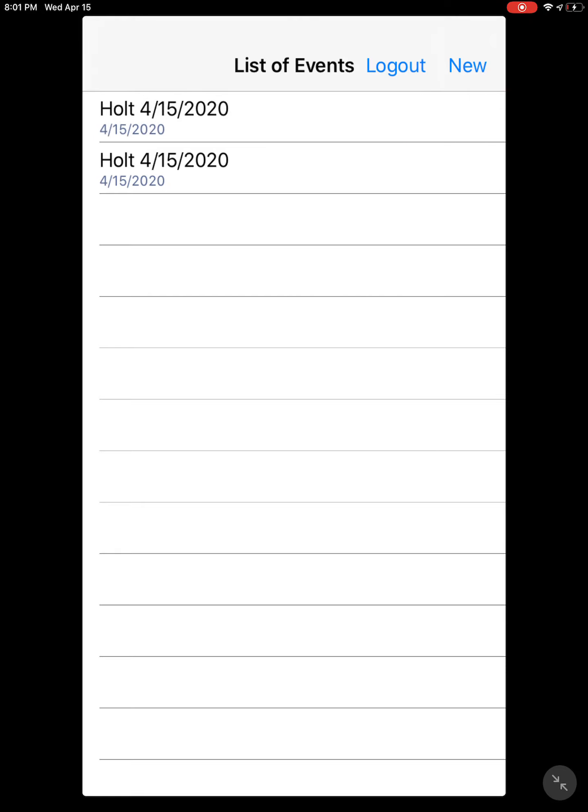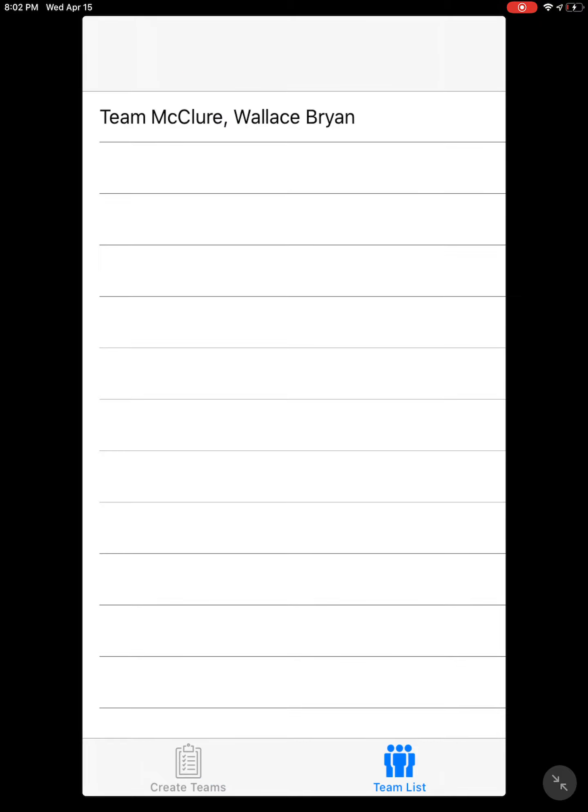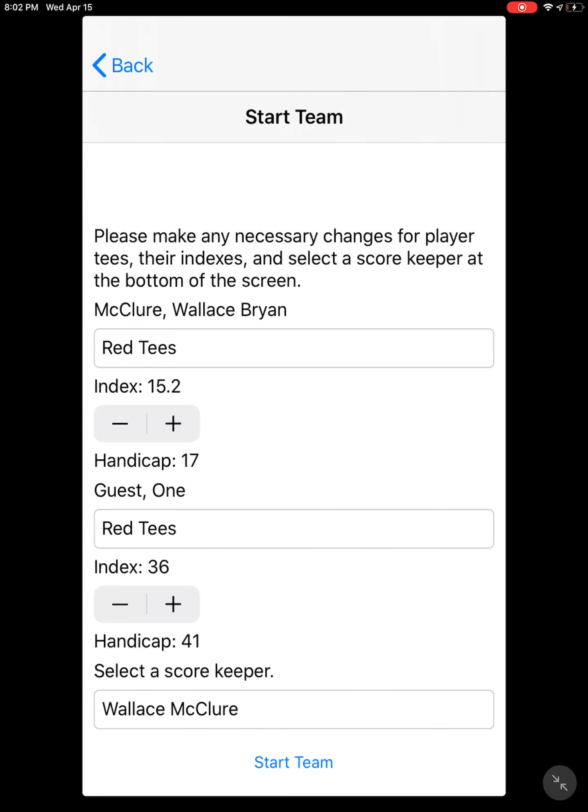When everyone is done with the game and all scores are in, you can go ahead and hit 'Close' — you'll probably want to do that the night after or something like that. Those are the basics. If you need to go back in and make a change to a team or player — say the guest wasn't really a 36 handicap but an 18 — you can change that, hit 'Start,' and the handicaps will recalculate.